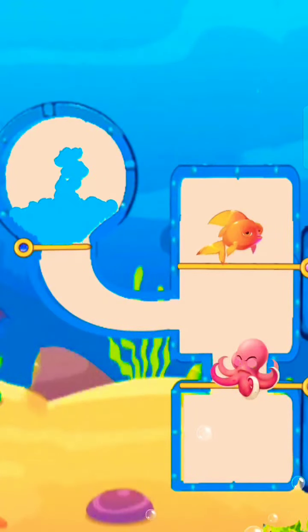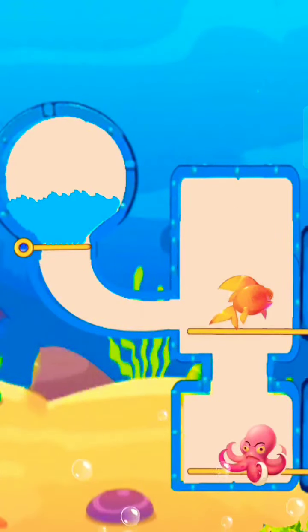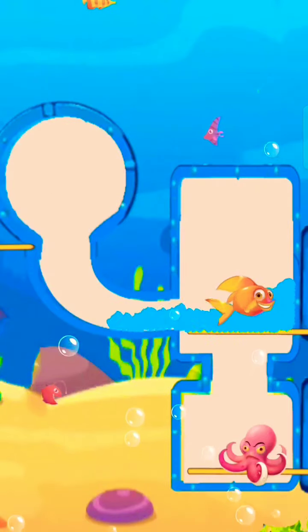Pull the pin to drop the octopus. Now lift down the fish and release the water. Here we save the fish.